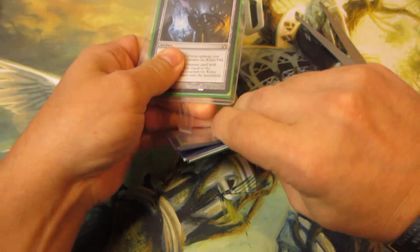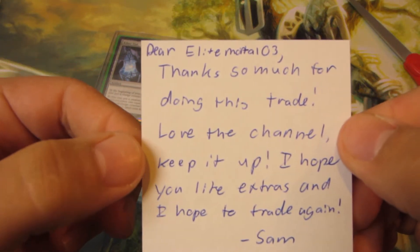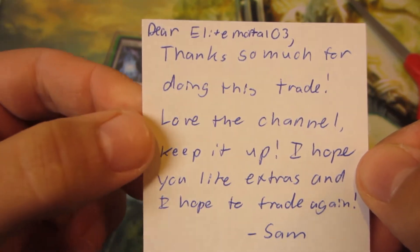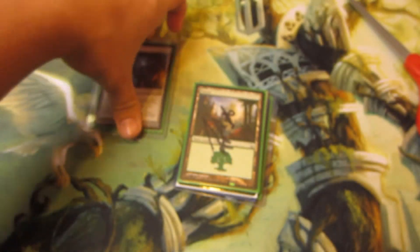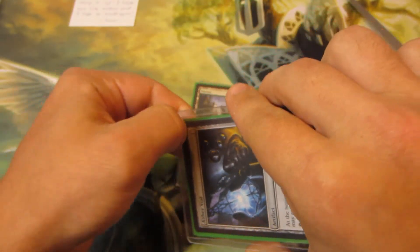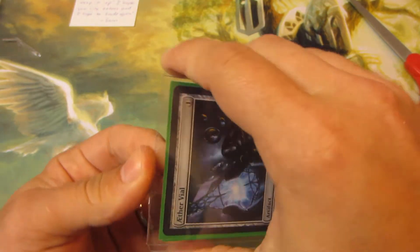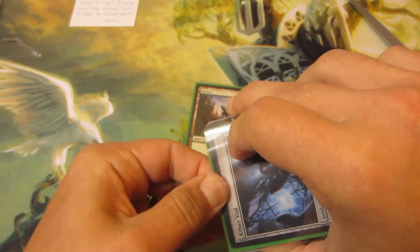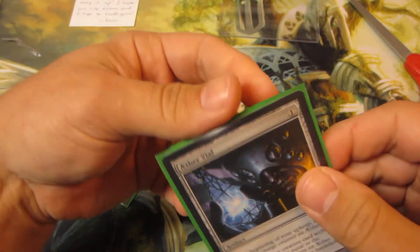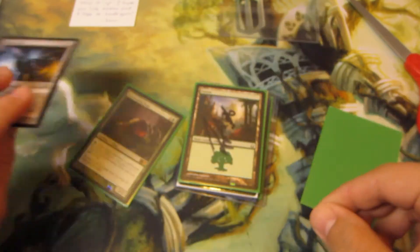There's a little note here that says: 'Dear Elite Mortal, thanks so much for doing this trade, love the channel, keep it up.' Cool, appreciate that. 'I hope you like the extras and I hope to trade again - Sam.' Cool beans, glad you've been enjoying the channel and I do appreciate the trade. First up, the Aether Vial - very sweet, looks good.